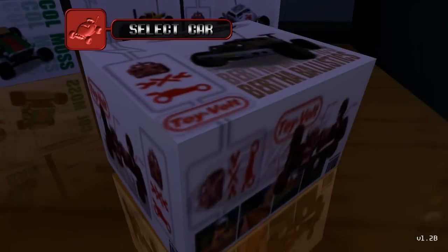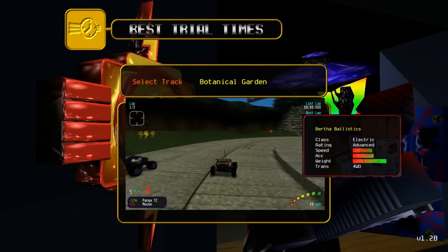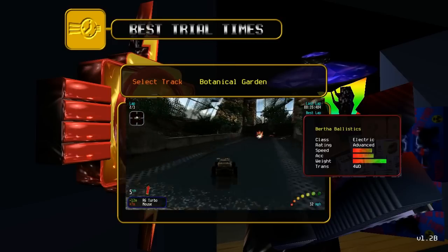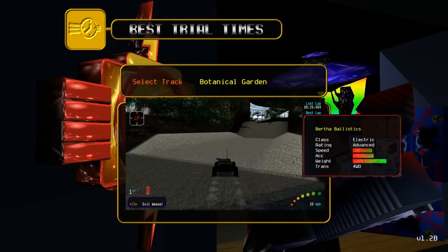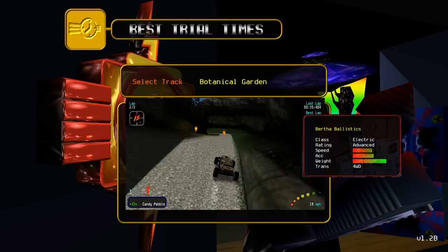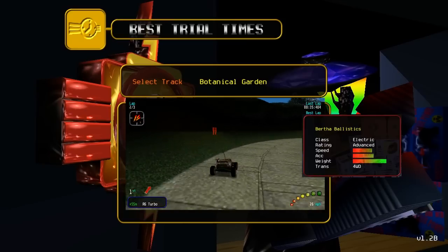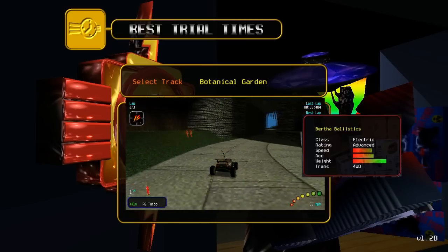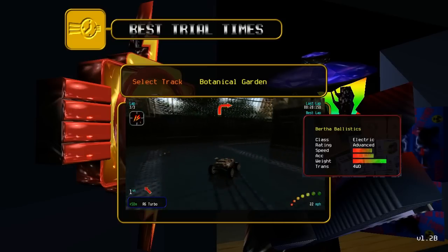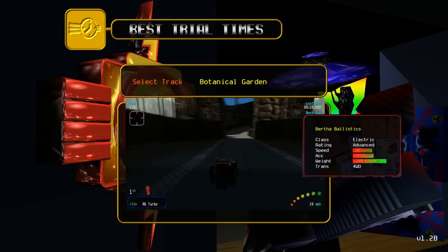BIRTH OF BALLISTICS — this big, mean, tan machine is unlocked by beating all the silver rank tracks in single race, which I have once again done off screen. BIRTH OF BALLISTICS secures herself as the heaviest car in the game while outshining many of her peers with excellent top speed and acceleration. Granted, BB's top speed and acceleration are noticeably lower than tiny speedster R6 Turbo, but her ridiculous weight means she won't be thrown around by puny explosives. Furthermore, her great weight means very tight handling, although sometimes she has a similar problem to Mouse where not turning hard enough may mean you slam against a wall. She also tends to dip nose first when catching air, so be careful about big jumps. However, these are small things to worry about compared to BB's overall outstanding stats. If you want a heavyweight that also has the muscle to challenge the speediest opponents, BIRTH OF BALLISTICS is your car.